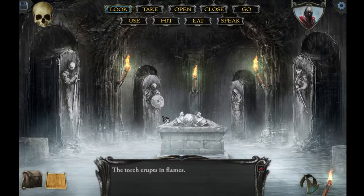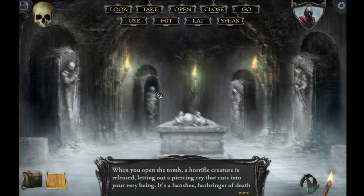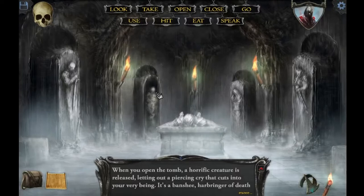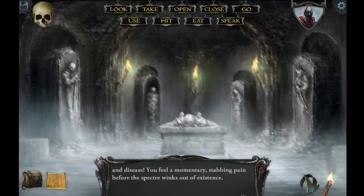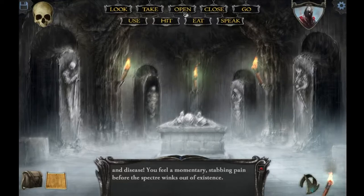An ancient yet noble-looking warrior has been carved into this sarcophagus. Can I open it? Oh god! That was a little not what I expected. When you open it, a horrific creature is released, letting out a piercing cry that cuts into your very being. It's a banshee, harboring near death and disease. You feel a momentary stabbing pain before the specter winks out of existence. That wasn't really what I wanted to happen.